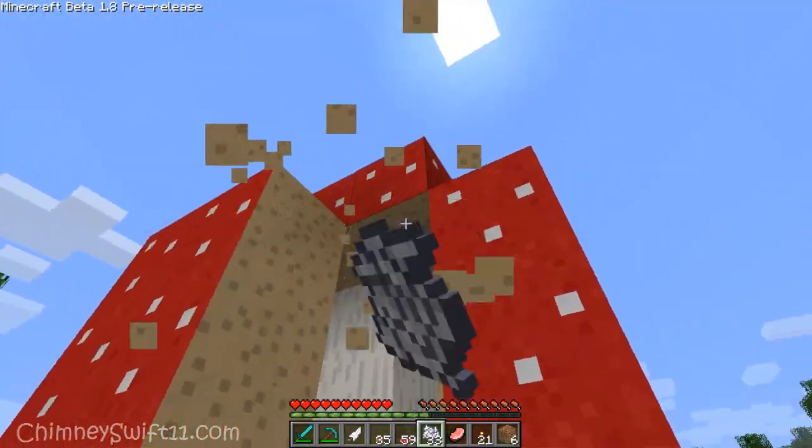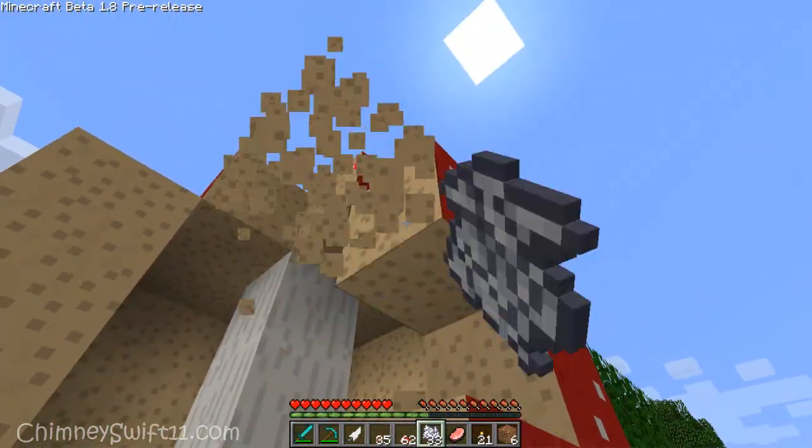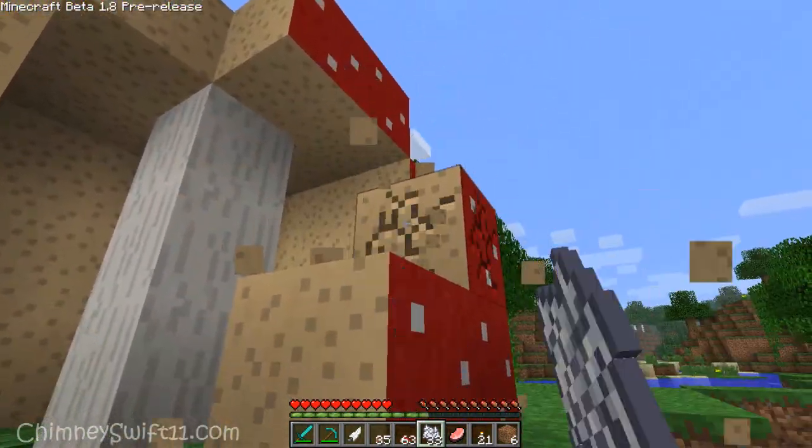When you knock it down, you will get back some more mushrooms — that block just popped out two, this one just popped out a few. It's an easy way to increase your mushroom count.